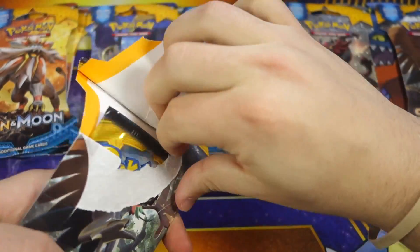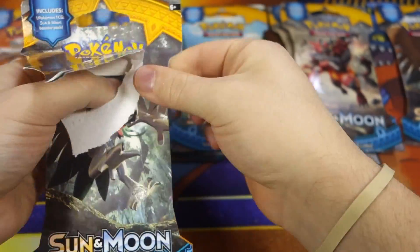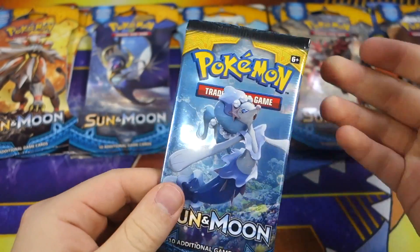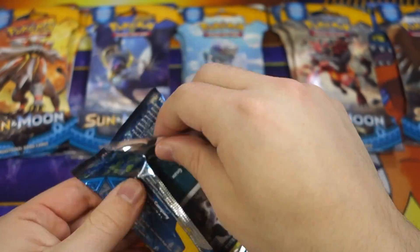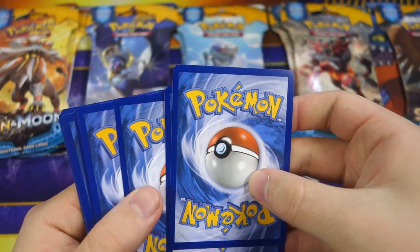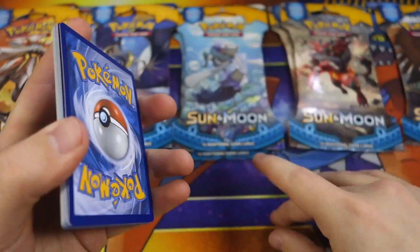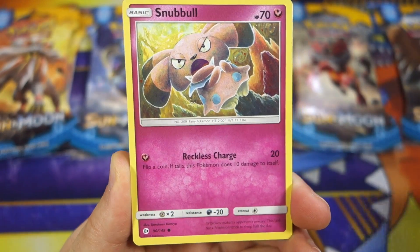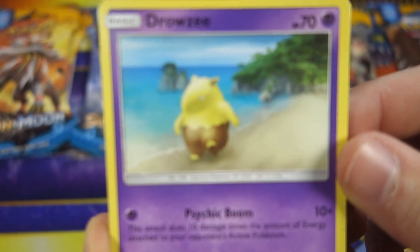Alright, Decidueye, what do you have for us? Come up with the goods. By the way, I did get these particular packs at GameStop. I usually have terrible luck there, but I did get that Professor Kukui already, so you never know. Maybe GameStop is going to provide me the good luck this time. We got Alolan Rattata, Snubbull, Makuhita, Cutiefly, Drowzee.